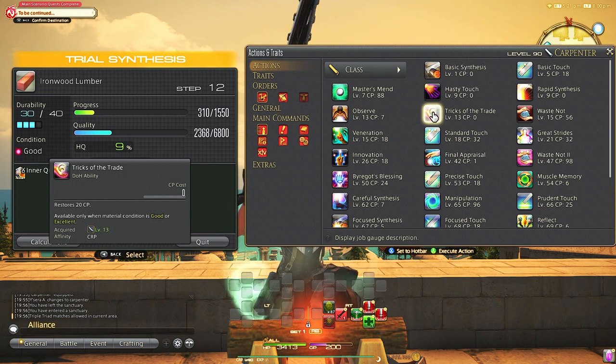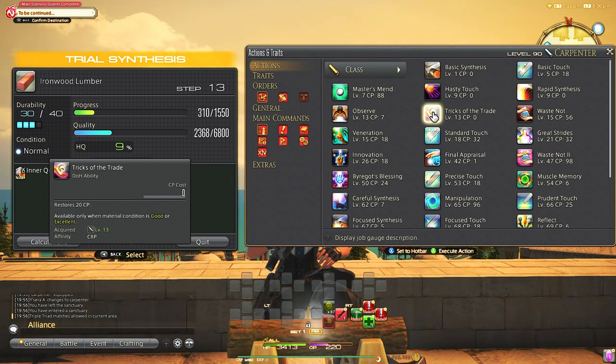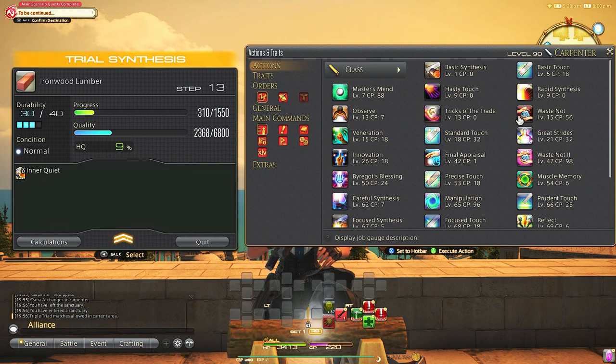Tricks of the Trade is only available when conditions are good or excellent, and it restores 20 CP. This is important for beginning crafters because we can't fully utilize good and excellent conditions at the very beginning of crafting, so it's better to restore some of the CP you lost in order to perform more actions later. This is a very important ability and we'll talk about it more in the advanced crafting videos.